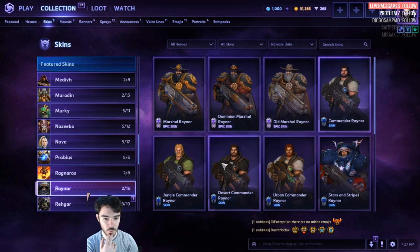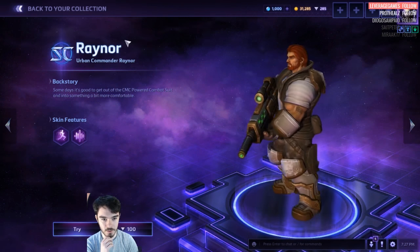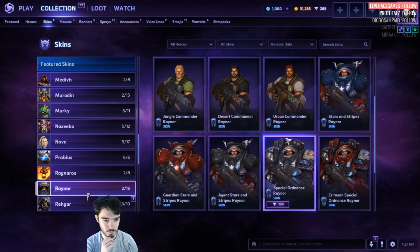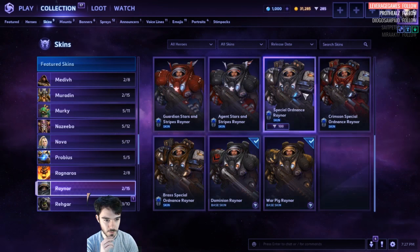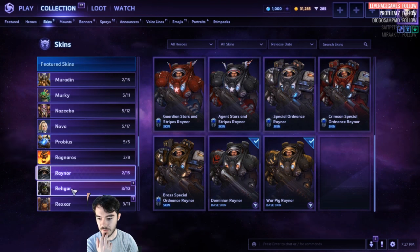Raynor. 400 for those, 100 for these. And this is new I think — Urban Commander. He's in white clothes, cool. We've got the Master Skin, which I actually really like and will probably buy. That's an awesome skin, and then the base skins.